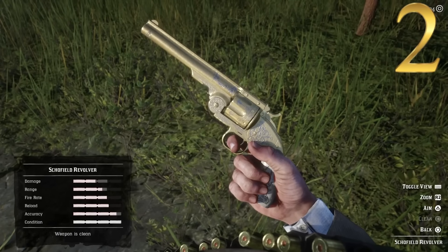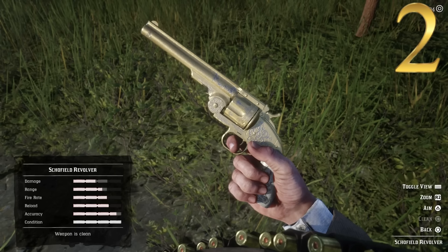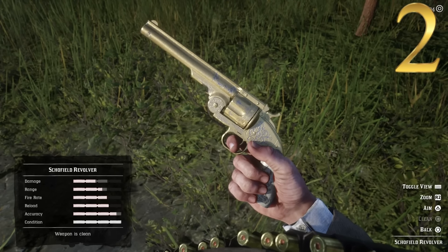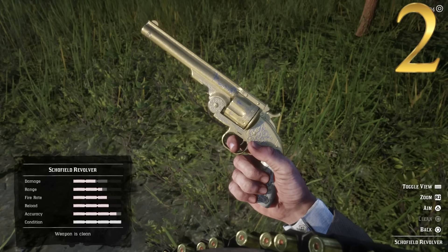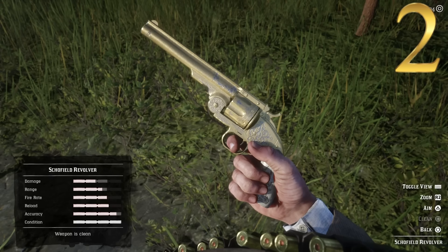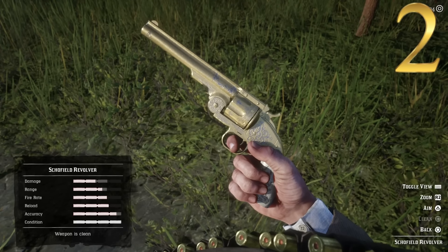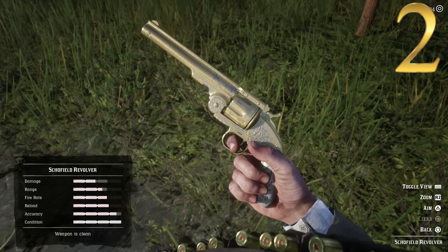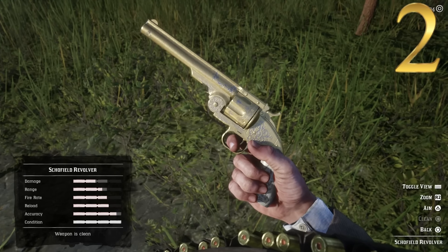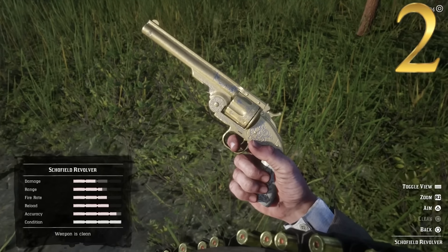Next up at number two, we have the Schofield Revolver. In many people's opinions this is obviously the most attractive and a lot of people's favorite in the game, but it does come up short on a couple of things. The ranking for this one is 47 out of 80. It's got the highest damage out of the three, in fact, and great accuracy — not the highest, but middle of the road. It's got medium range, so decent range. Where it suffers is fire rate and reload time — it takes a while. But if you're going for damage, you can't beat it.